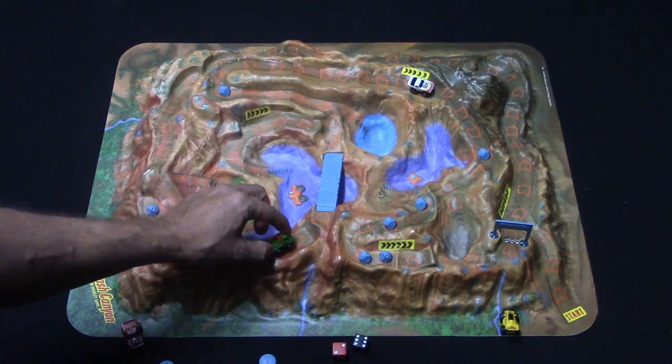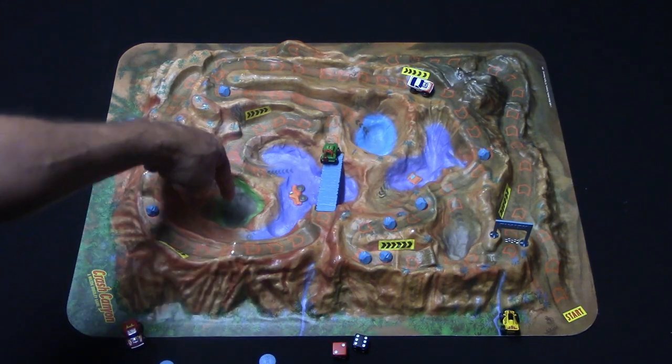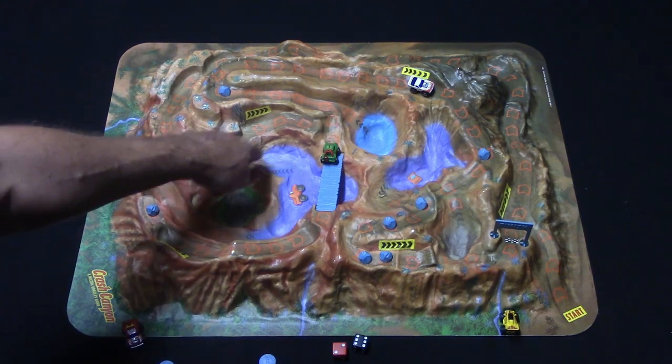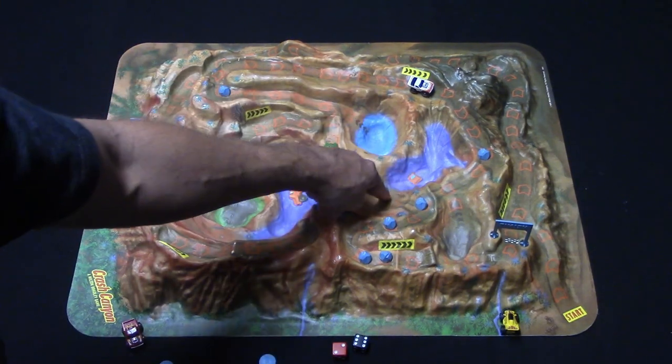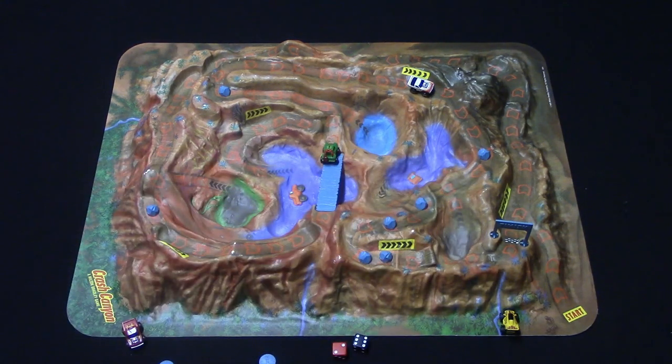The bridge counts as one space, so if I roll a three I go one, two, three — if I land here I let go of the vehicle and hope I can cross the bridge. There are also several pit exit positions: you can land here and get out this way, or here and get out this way, and so on depending on where you end up.